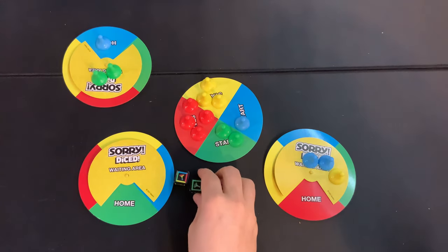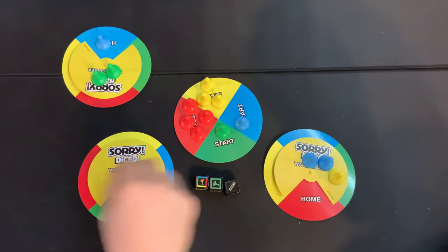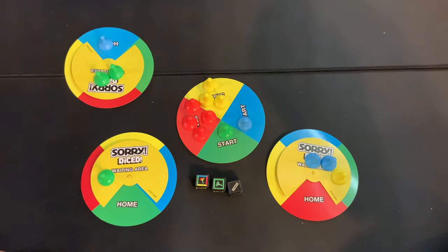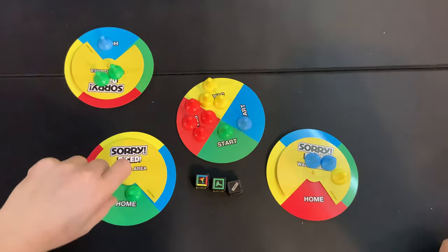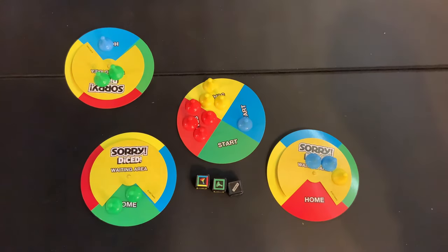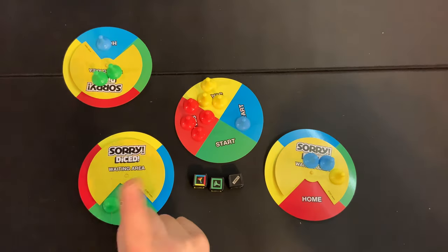I got a special! First thing: I can grab a green die from here. I also have a Wild, which means I can grab any color I'd like from the start. My green goes to my home area, so I'll grab another green with the Wild.